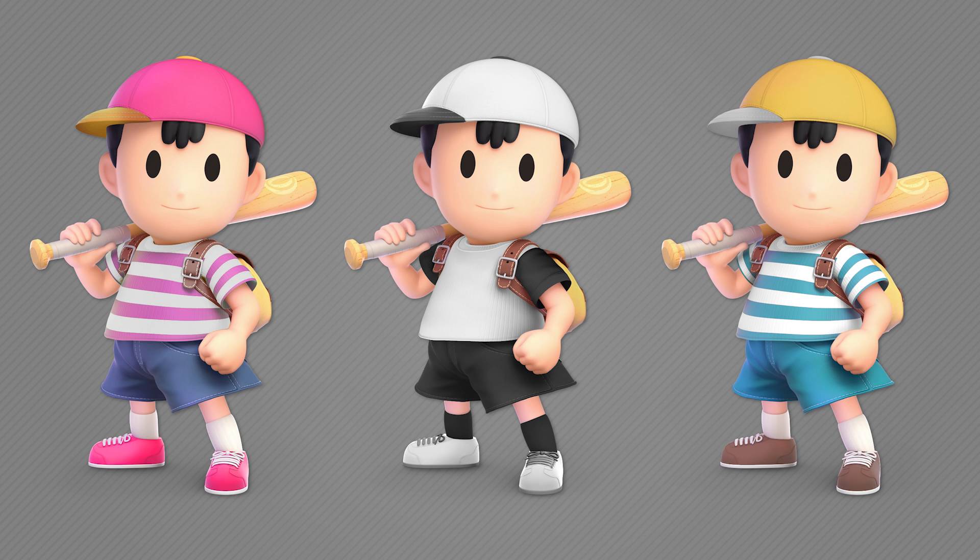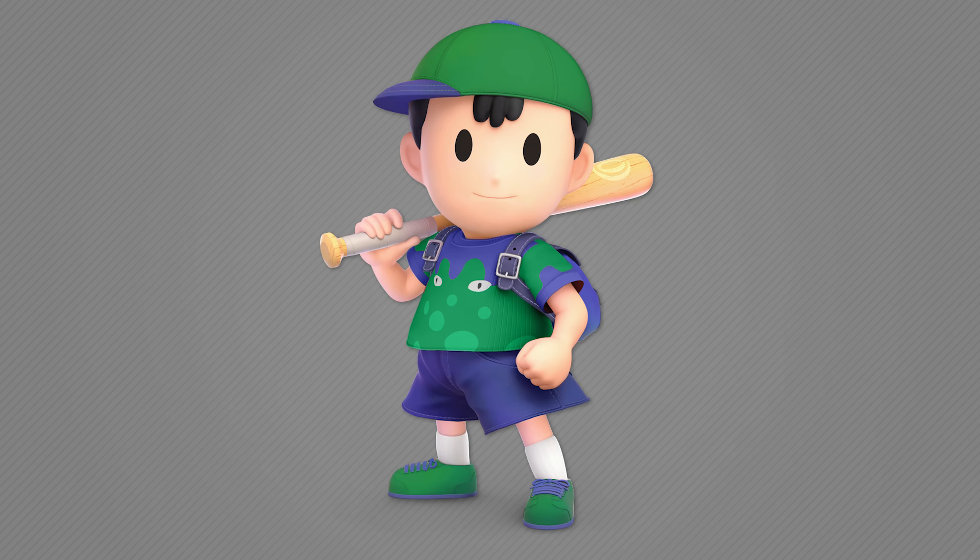Poo is pretty much just black and white, so that was an easy one. I went with the non-striped shirt because it better resembles the gi he has — just my artistic license. Jeff, who you may recognize from the assist trophy, has a bluish-green color scheme. I went with the striped shirt and made his hat match the color of Jeff's hair.